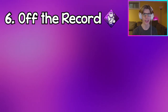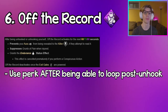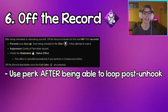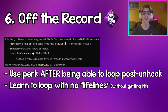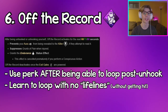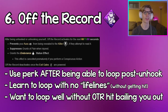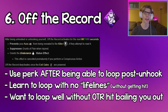Coming in at number 6, we have Off the Record. I also definitely recommend running this perk once you've mastered the ability to loop after being unhooked — it's really good. But over-relying on that second hit is not good at all for your looping. You want to be able to loop for as long as you can without getting hit or downed, especially after an unhook when you're injured, rather than burning Off the Record earlier than you needed to.